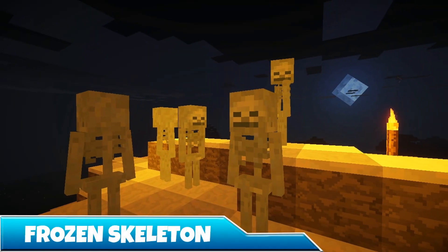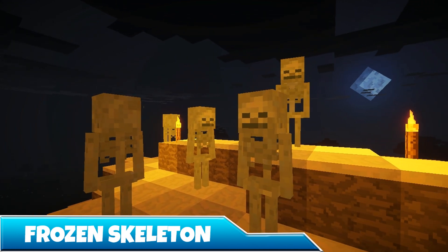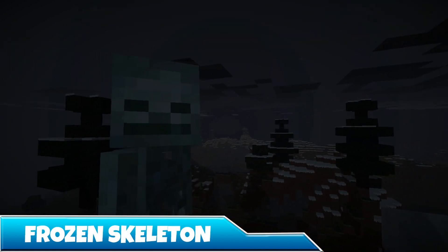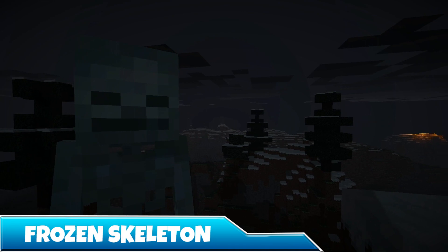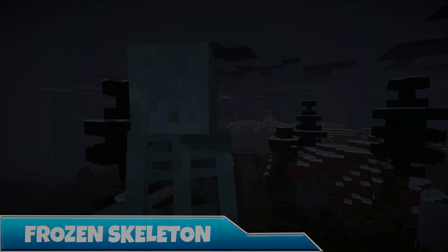I hope you brought a jacket, because next on the list is the Frozen Skeleton. These guys only spawn in the colder biomes. They have 20 health points and dish out 4 damage. But on top of that, if you get hit, you'll receive a slowness effect for 8 seconds. Like me, they burn in the sunlight — so why not take them outside for a little while if they give you a tough time?